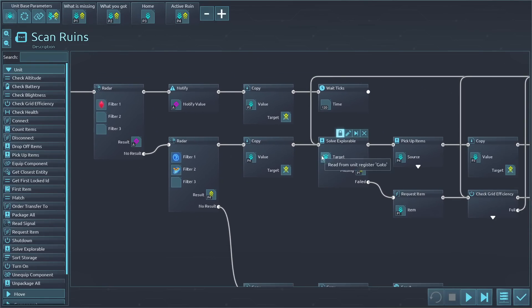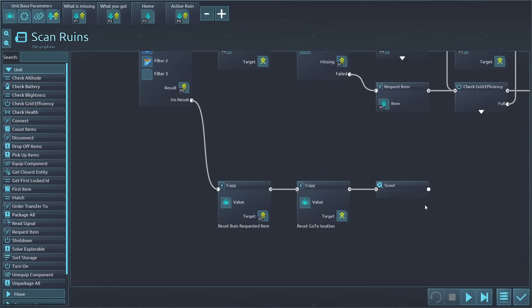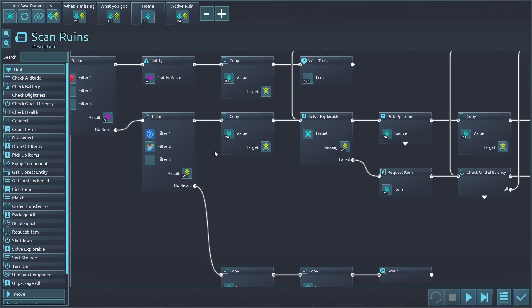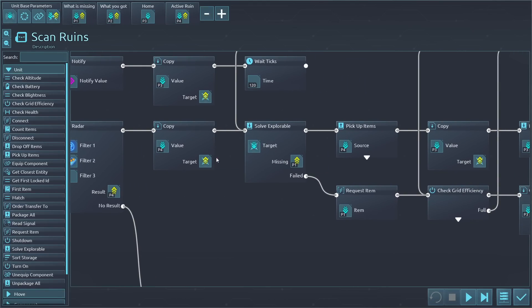With the scouting pattern covered, we can look at the contingencies: if we find enemies, run away; if we don't find anything, start scouting. At some point we will find something. This is the filter for unresolved ruins and the filter for robot type. When we find something, I copy the value of the active ruin into the go-to location, so it starts moving towards that location with it as the destination.